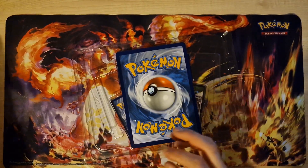Second to last booster: Rhyhorn, Jynx. Last card: Kabuto Holo.